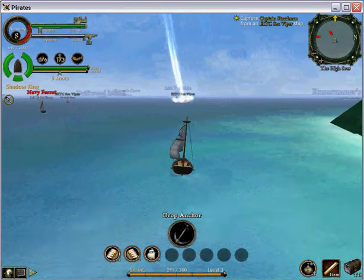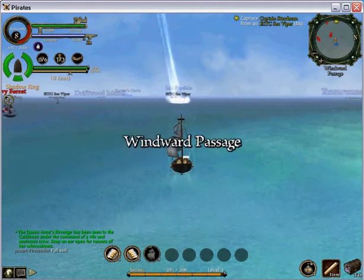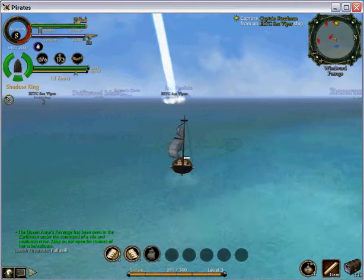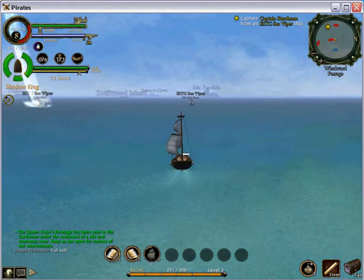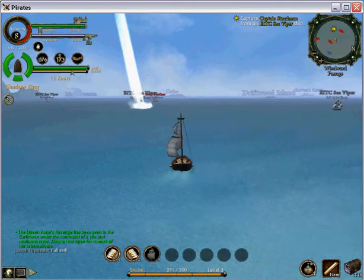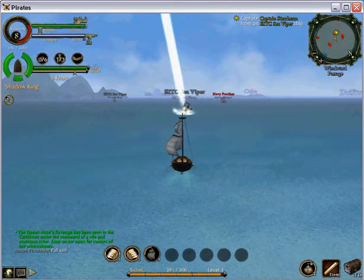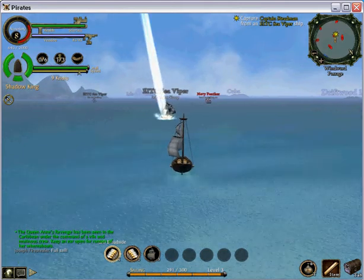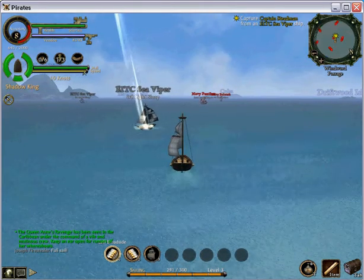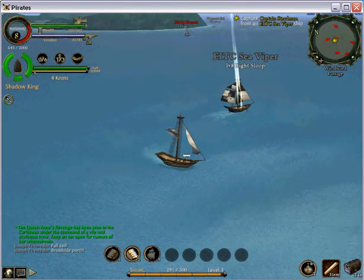And it will be right there — press full sail to get to it. We're just going to take the Sea Viper down, or we'll go after this one now. We will basically abandon the captain, or strand him, on a wild island. If it's something like Tortuga or Port Royal, it will not allow you to do that.